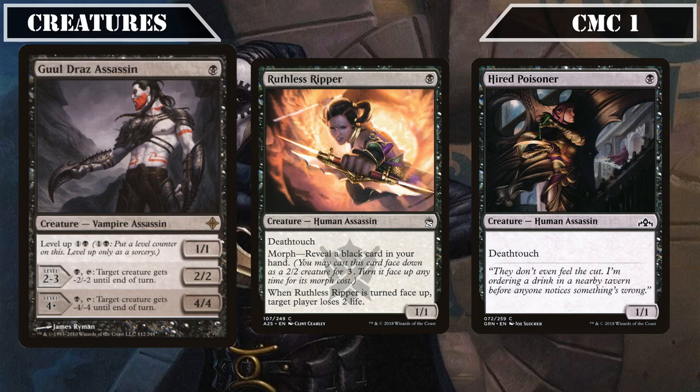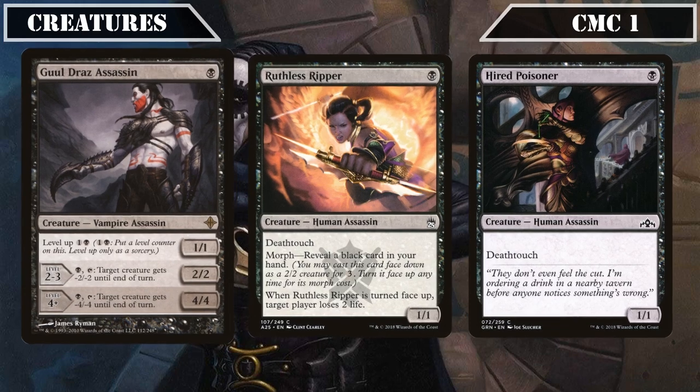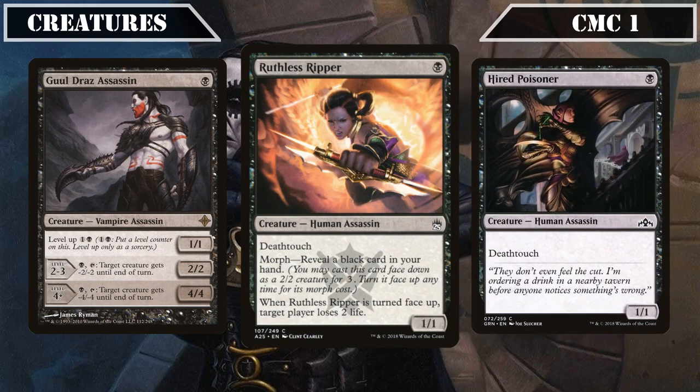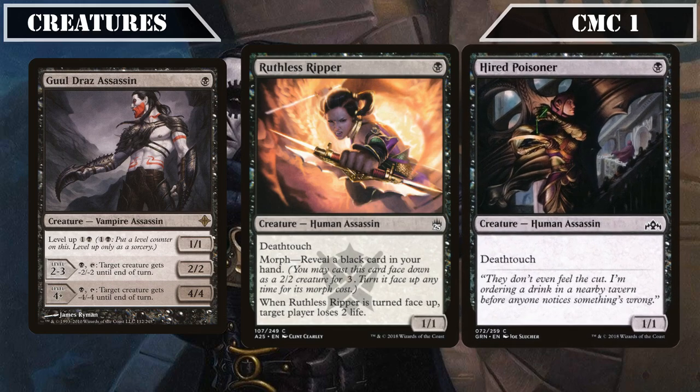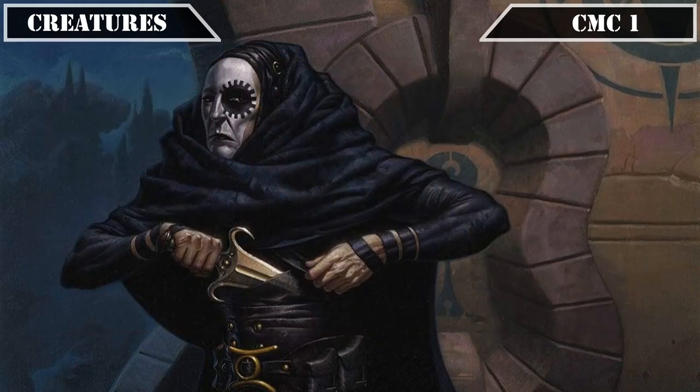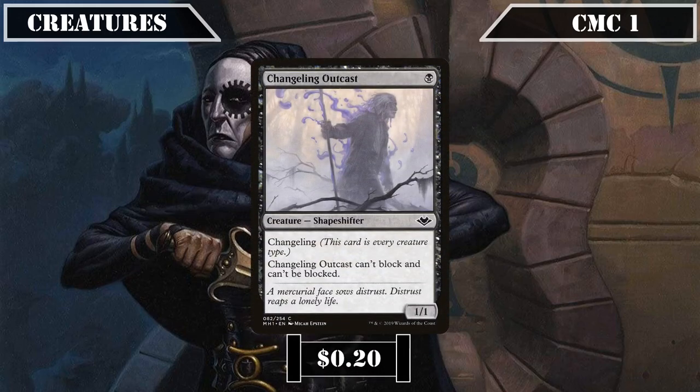Making it a cheap early drop that we can pump mana into to turn into a respectable and repeatable form of non-destruction removal. Ruthless Ripper and Hired Poisoner are both 1/1s with deathtouch, the former also having morph by revealing a black card and having target player lose 2 life when turned face up, but both primarily being run as cheap deathtouchers that will usually trade up if our opponents decide to swing into or block them. We close out the slot with the honorary assassin Changeling Outcast, a 1/1 with Changeling that can't block or be blocked, its built-in evasion being very useful to deliver on-damage effects while still working with Ramses and our other tribal payoffs.